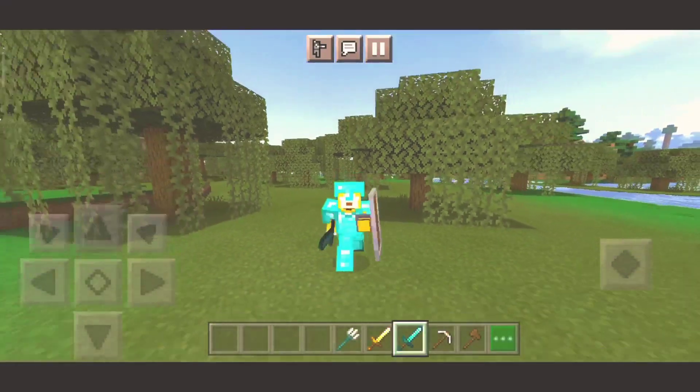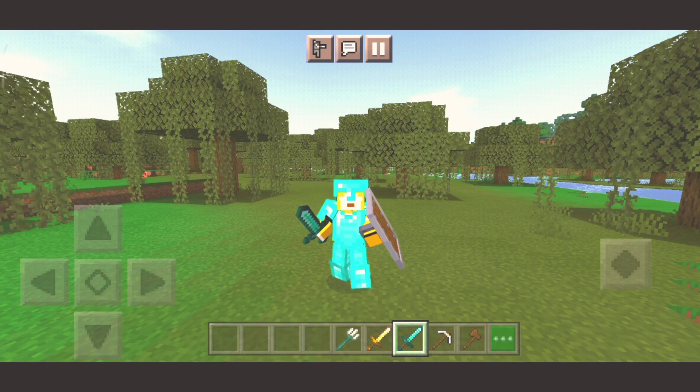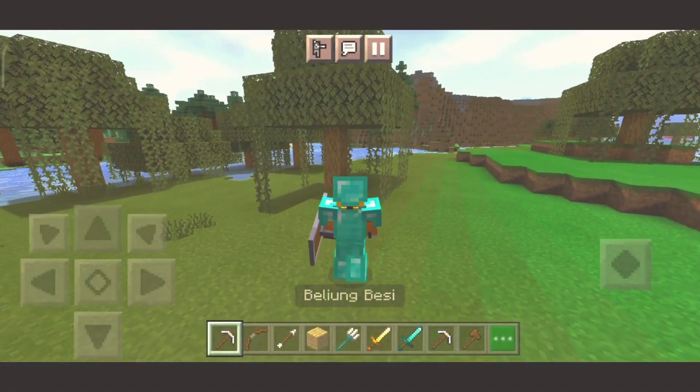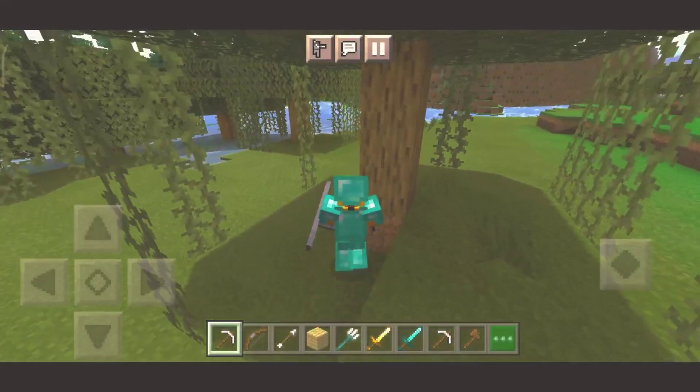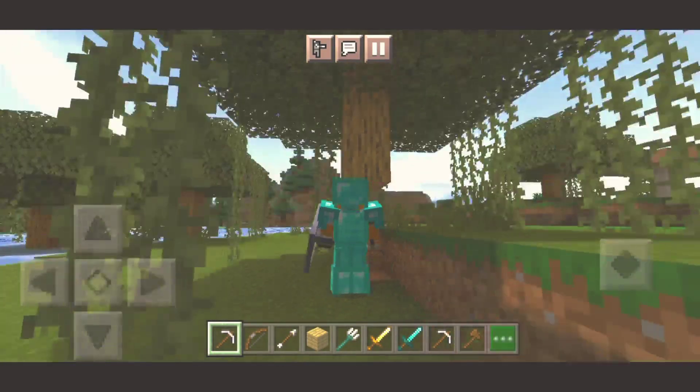Kita pake pedang diamond. Mantep. Jadi, add-on ini sebenernya tuh membantu gerakan Minecraft yang kaku itu menjadi lebih lentur. Jadi gak salah sih kita pake add-on ini. Sekarang kita coba dulu yang beliung. Di sini dia itu kayak gini cuy, kayak Pak Tani nyangkul gitu.